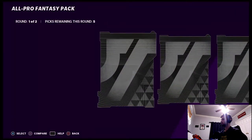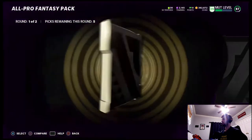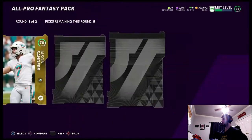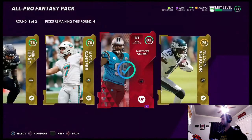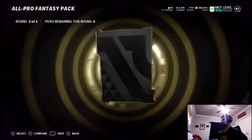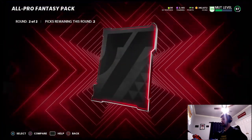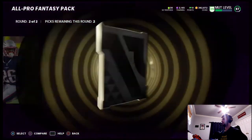We have two packs left. When it's all said and done we have made so much coins from this, not even counting Steve McNair. Kenneth Murray — that's a pretty good rookie to pull. Mike Upati, not really looking for him. Jason Sanders. Elite first round — Kawan Short, we'll take it. Starting off with the gold, not what we're looking for. 77 punter Pat O'Donnell.